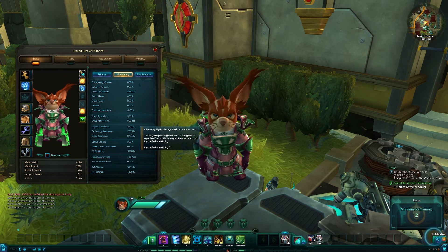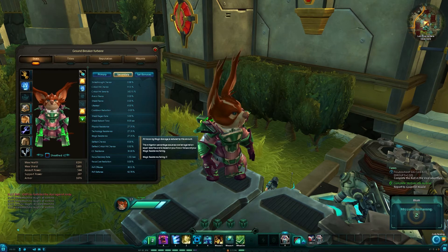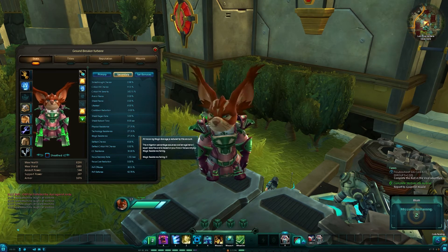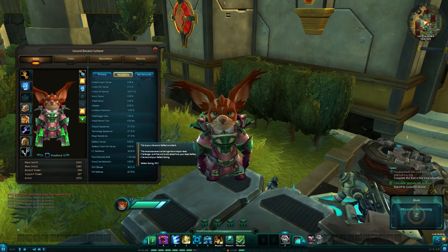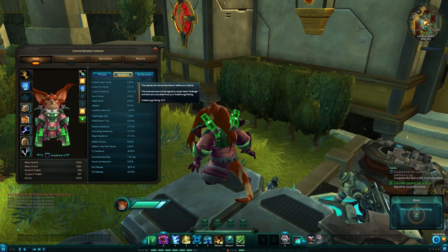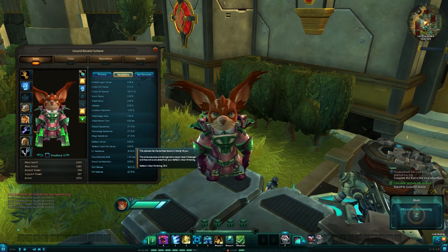You've got your resistances — I take 27% less damage from physical, technological, and magic damage. You can boost them, and tanks will obviously have them much higher because they're getting hit a lot and need to take less damage. Deflect chance — as I mentioned with strike through chance, in PvP I have 6% deflect chance. So if someone hits me with 0.98% strike through, I have approximately a 5.02% chance to deflect.